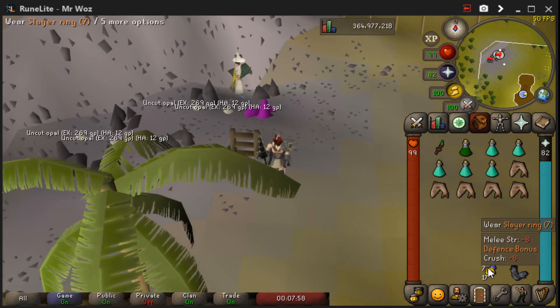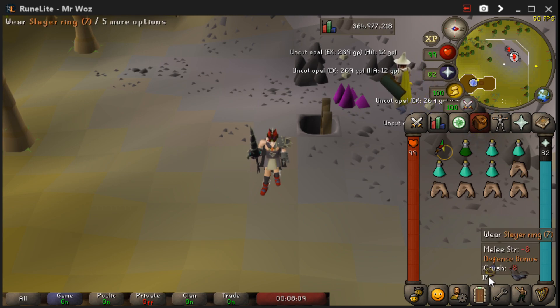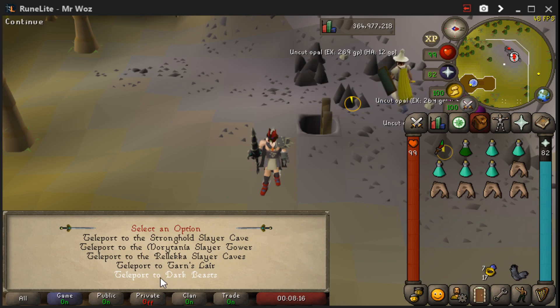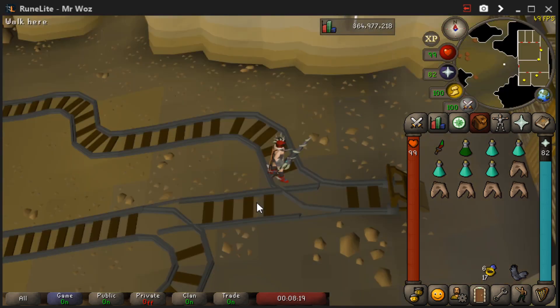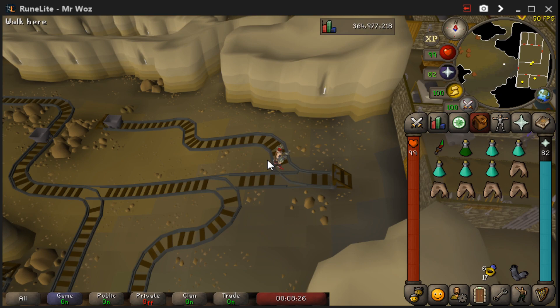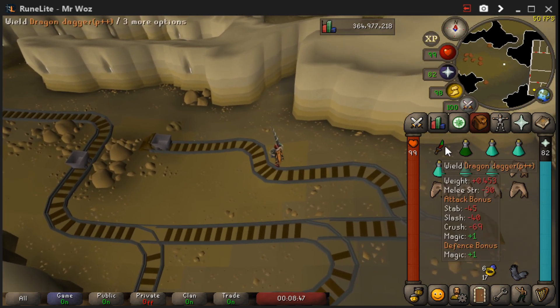One more option is a Slayer Ring. You can go to the Catacombs of Kourend but it is multi there, so I wouldn't recommend it. If you are on a Slayer task, use the Slayer Ring — click Rub, click Teleport, and select the last option that says Teleport to Dark Beasts. They're just in this corner in the North West. This is one of the best areas because no one really comes here, and you don't get many on your task — I've only got 17, so it's a very quick task and easy points.